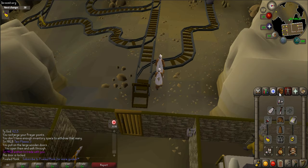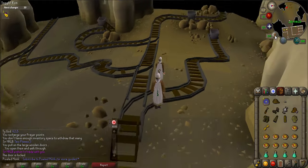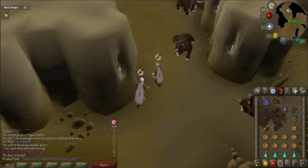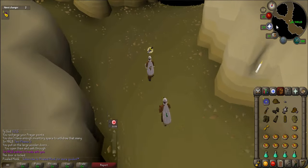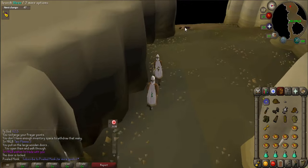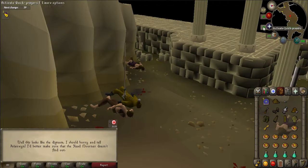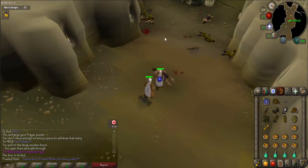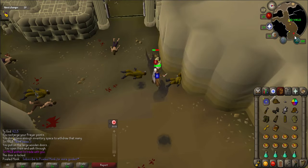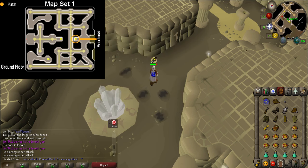Follow the path west and use the southwest path when you get to it. As you pass some dark beasts, turn on your quick prayer. Once you're near the temple entrance, you'll notice some dead bodies on the ground and you may be attacked by level 73 shadows, so keep your prayer on. Search the bodies until you receive a diary and a color wheel. I have provided maps of the temple in the description, so open up map set one. You are now at the entrance of the temple.